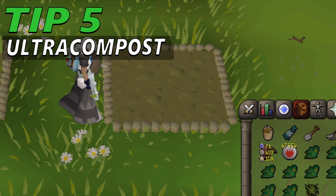As a rule of thumb, ultra compost should only be used on farming patches that can produce a valuable harvest, such as high-level herbs and celastrus bark, or provide significant experience for each item harvested, such as watermelons. Ultra compost does not increase the yield of trees, fruit trees or bush patches. Therefore, it is not recommended to treat those patches with ultra compost if you plan to pay a gardener to watch over them, since there is no benefit other than the extra 36 experience granted.